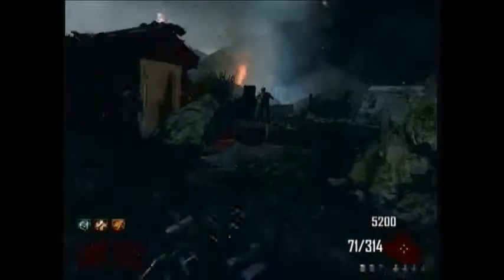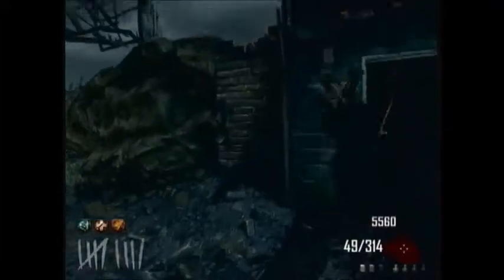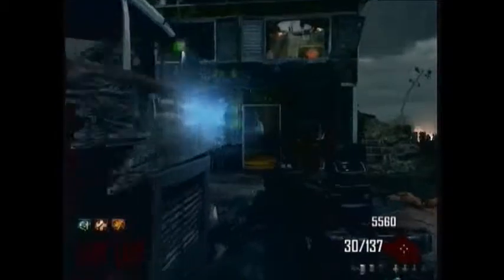Another perk that isn't used that often is Stamina Up. On certain maps it's really really useful — take Origins for example with all the mud, where you can get 5 perks and it is great. However, on maps like Buried where we know it's on there, it isn't really needed that much. It doesn't increase your sprint speed by that much and it doesn't increase how long you can run by that much. Unless you're on a really big map, it really isn't that necessary.